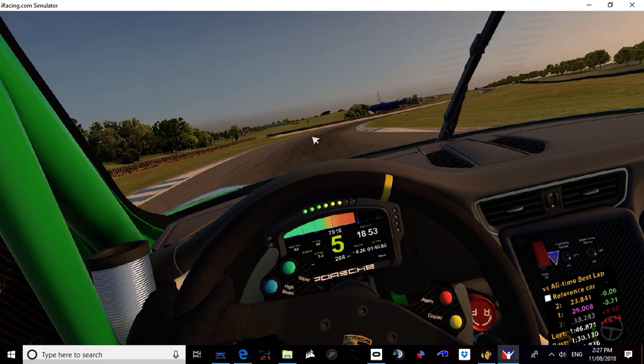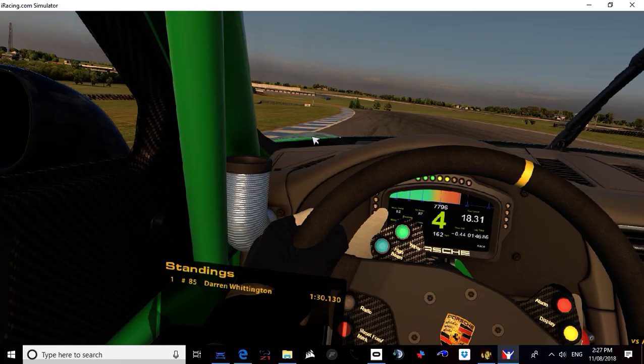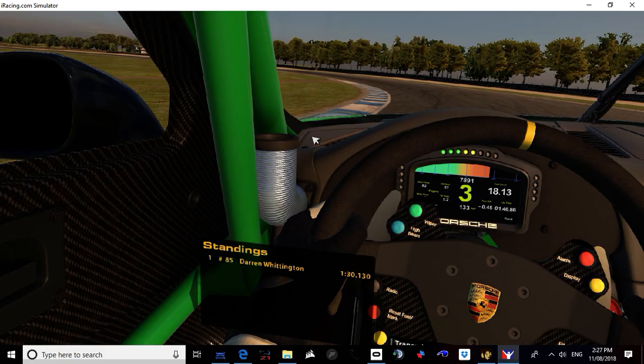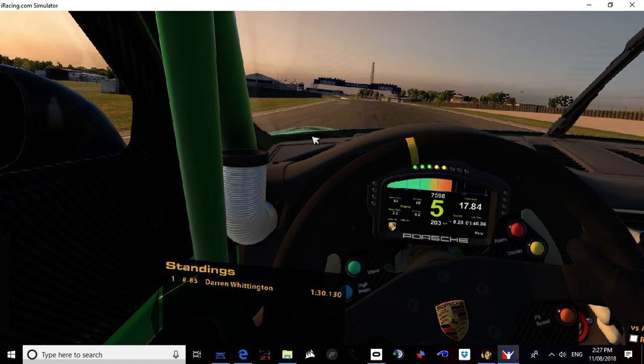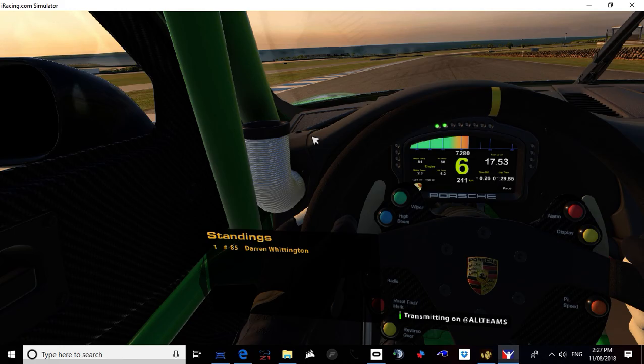We're going to aim for a one minute 30 or a high 29 in this sim. Fifth gear through Hayshed completely flat. Down to fourth gear, balance the throttle here, keep the nose in. A bit of oversteer, down to second gear — don't lock the rears. Just locked it. Now at MG in third gear, short shift to third, watch the rear end, short shift to fourth. Trying to run wide there, grab fifth, back it off, get the nose back in, then it's hard on the power. Run all the way to the exit — on a quality run you'll stay straight here. Grab sixth. 29.8 — very, very happy with that lap time.